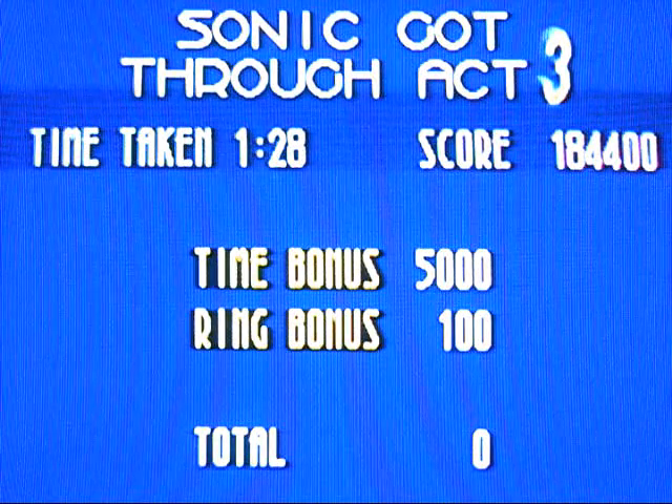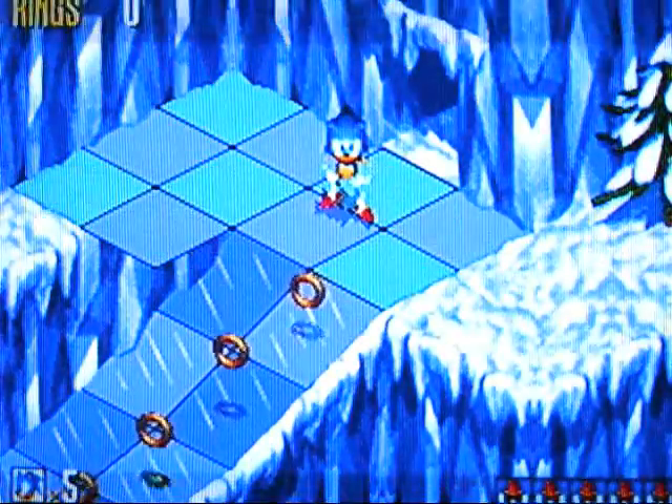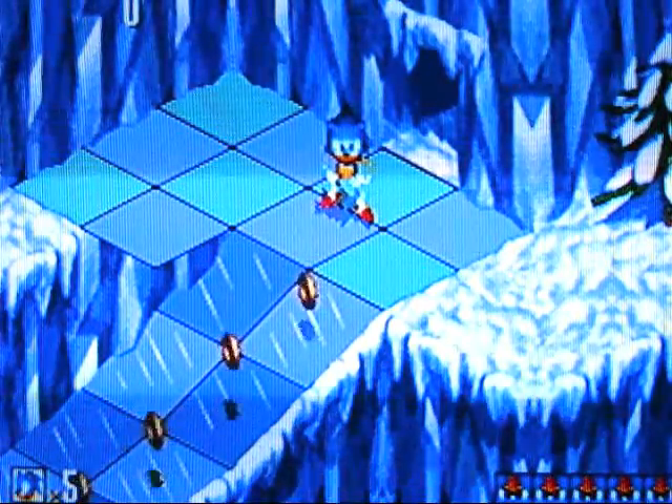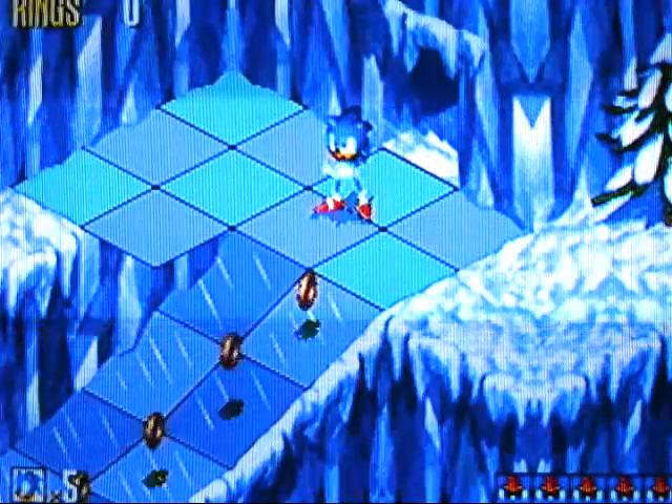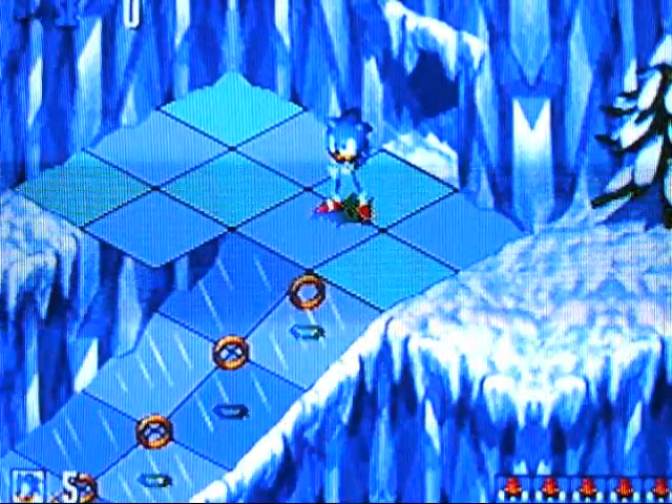It just happens that way because you hit him and he backs up into you while you're slower, and then he goes right into you with his spiked arms. So that ends this part — I'll see you guys in the next part. We do Diamond Dust Zone.